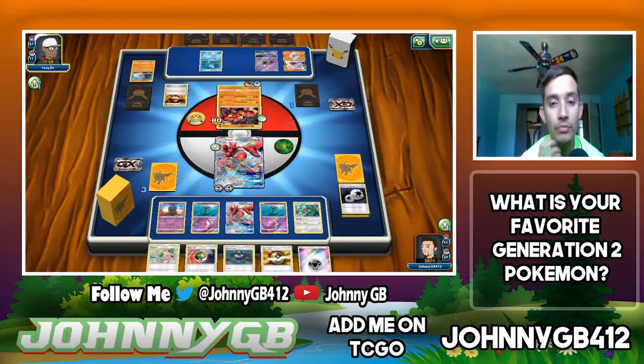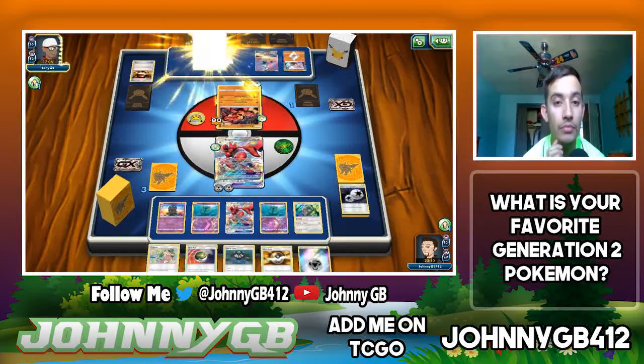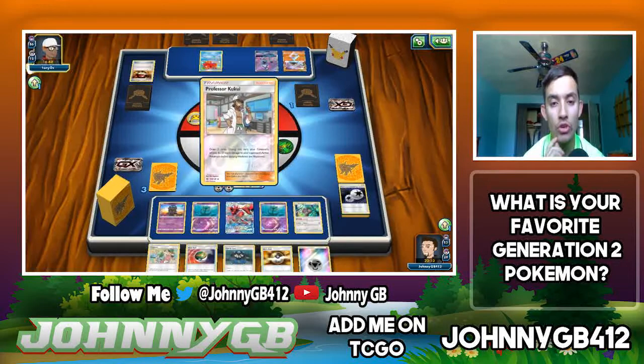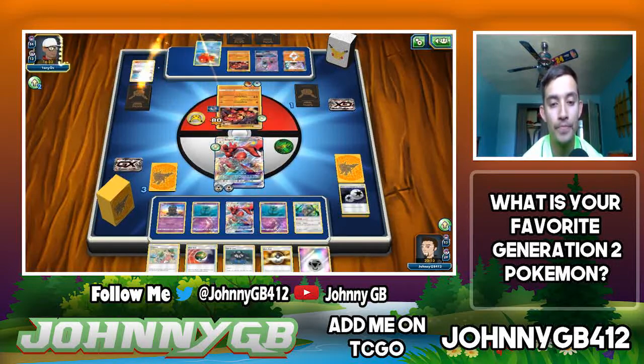I need to avoid getting Guzma'd and get rid of Buzzwole as quick as possible. He's going to get an Octillery which lets him Abyssal Hand. He'll probably Abyssal Hand for one card. If I can get rid of Buzzwole it's pretty much game — I can Crosscut GX the Tapu Lele for two prizes and that should be game. He plays Kukui so now he'll be able to deal 60, then 90 damage. He plays another Buzzwole on the bench.